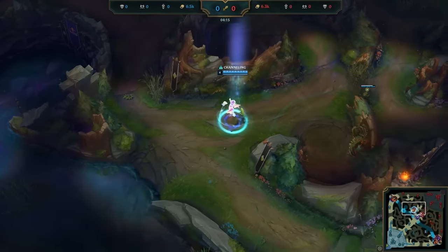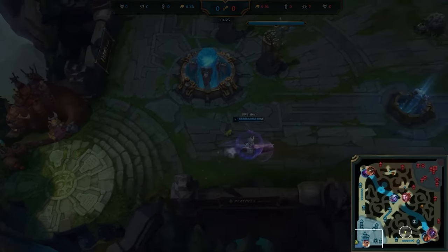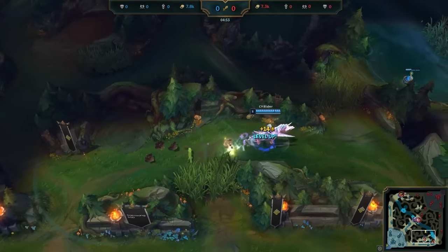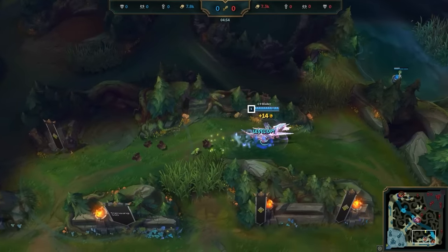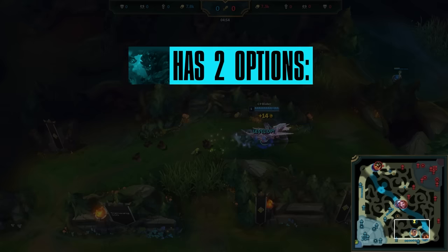With his small lead, Blaber recalls, gets a good base off, and immediately passes to his Krugs, which are the first camp that are respawning for him. He takes them to hit level 5, and here's where he snowballs his small lead. What you have to understand is that as a jungler, Blaber knows that Maokai only has two options at this moment — even though he doesn't have vision of him, he's completely aware of what he's probably up to.